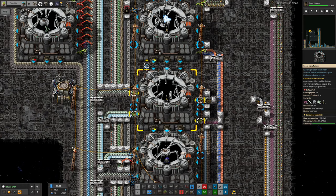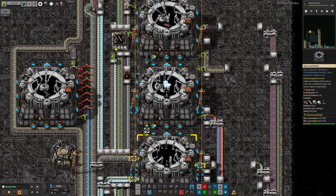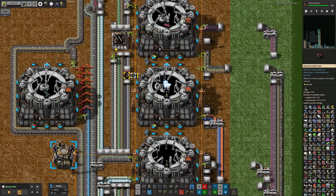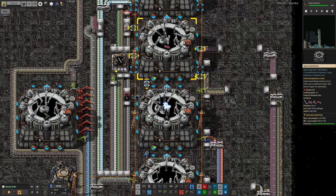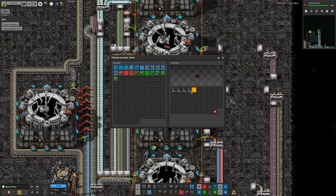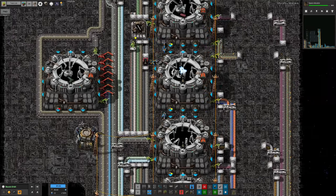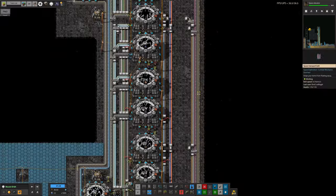Looking at the setup - these are the space pylon substations that have been put into a box up here. They also require holmium solenoids, which is another thing that requires rare metals - that's why that one stopped. You can make those and some batteries and some processing units into the pylon substations. We've got 200 of them in here because we'll use a reasonable number of them.